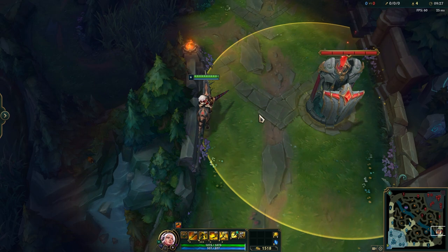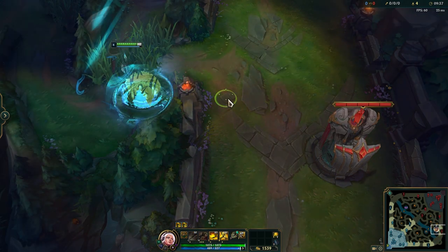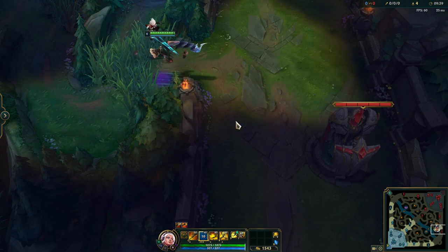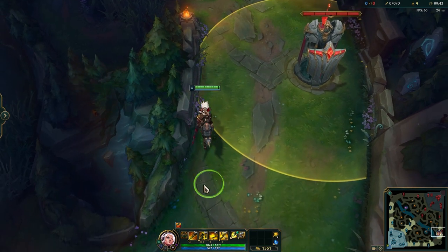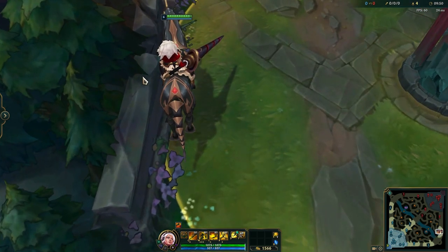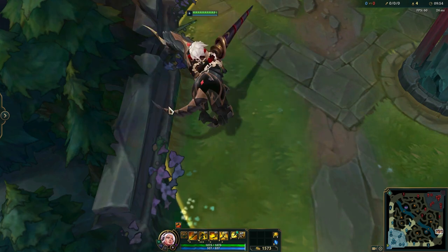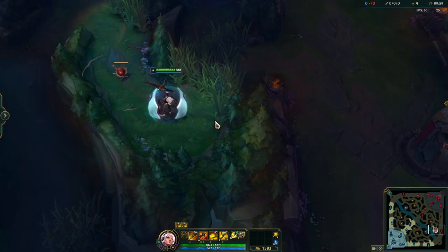The second wall is also here in bot lane. I think most of you have been in a situation where you had to go over this wall. You can obviously go over the easy part, but let's look at the first point where you can cross this wall when coming from the lane. What you want to make sure is that this little part of the tree points directly at you — and if it does, you can easily jump over.